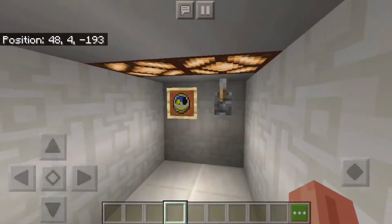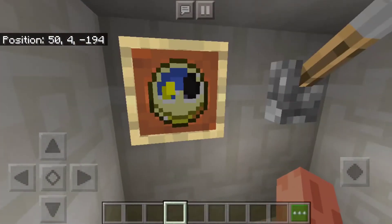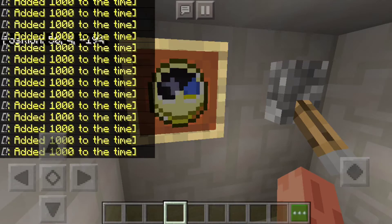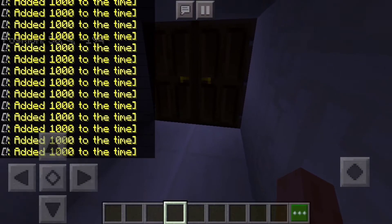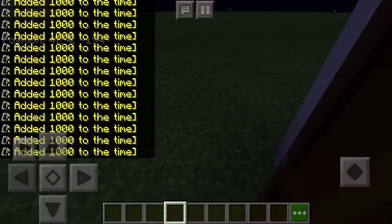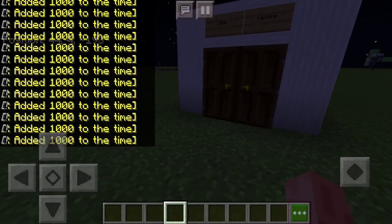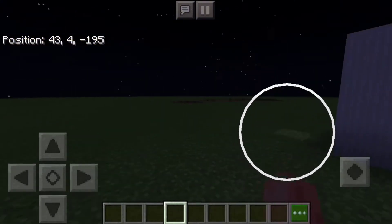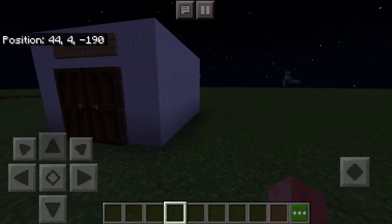So the basic concept of this is that I put a little clock here so it shows what time it is. So when you flick this lever, it'll circle through time, therefore allowing you to basically time travel. You can add this in with command blocks that teleport you so that it looks like you've traveled through time.